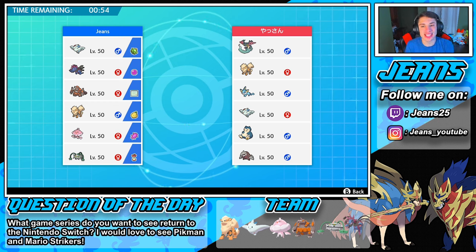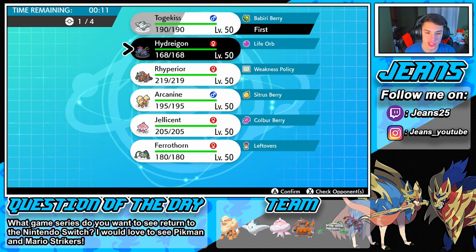Battle number two coming your way. This guy is rocking Dragapult, Arcanine, Vaporeon, Togekiss, Snorlax, and Excadrill. I definitely want to set up Trick Room again — this team is based around that. Jellicent, you're coming along again. Togekiss, you're coming along again. Then for the back end, Hydreigon's definitely gonna come in since Steel does some work on Togekiss and he has Flamethrower for Excadrill and Dragapult in Trick Room. Final spot — we go with Ferrothorn over Arcanine.